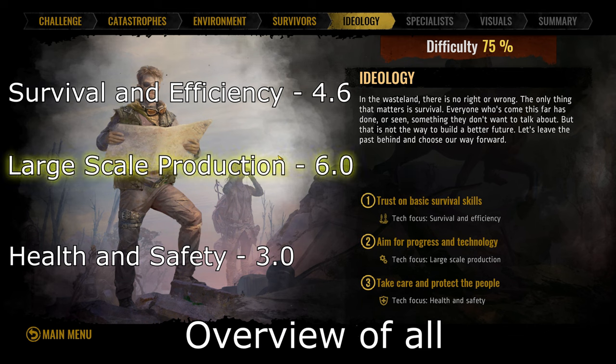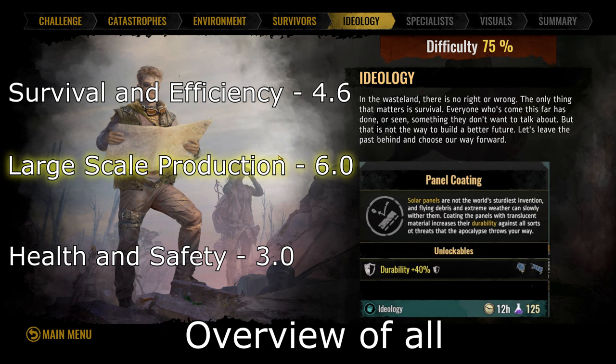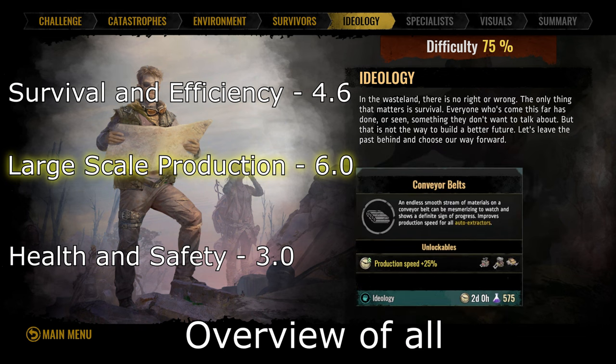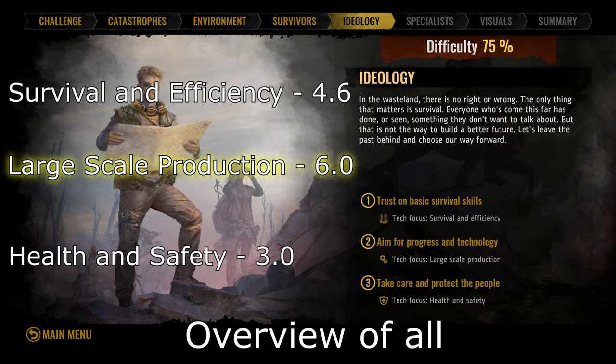If you're experienced and trying harder difficulties, I highly suggest taking the large-scale production ideology, as it benefits you from mid to late game. This ideology is good for pretty much any player but mainly focuses on mid and late game content. The biggest star is junk recycling with the plus two parts production to the mechanic shop. The other items — panel coating for solar panel durability, sledgehammers for concrete production speed, conveyor belts for auto extractors, and fish fodder for aqua farms — are all pretty solid, but junk recycling is the biggest one by far.